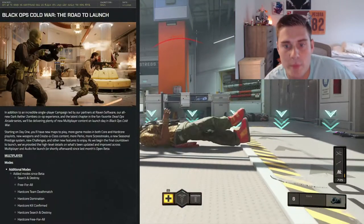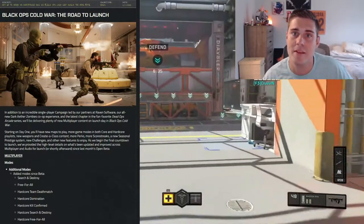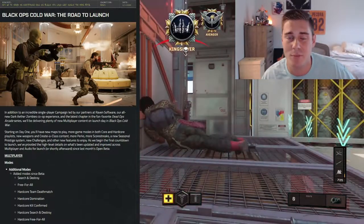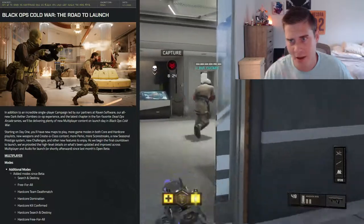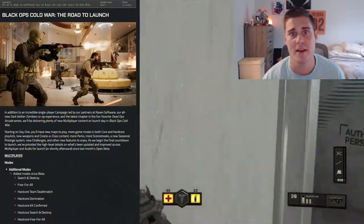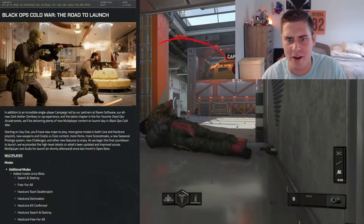Starting day one: new maps to play. One thing that's a bit disappointing — there's only eight 6v6 maps in the game. If you played the beta, there are only going to be two maps that you haven't played for 6v6. Super disappointing. Hopefully they can add more as the seasons come in, but that's the lowest number ever for any Call of Duty ever made, and it's 2020 — we're getting new systems. Should be more, not less.